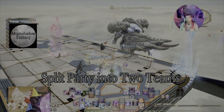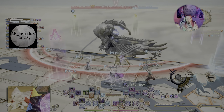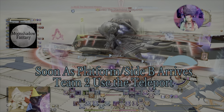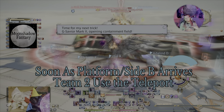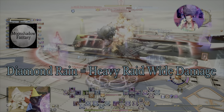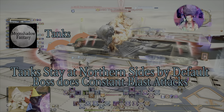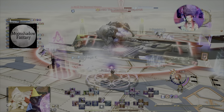We'll jump into the fight by saying that you need to separate the party into two teams — tank and healer, two DPS on each team. The objective is we're going to be jumping from platform to platform with those teams. Platform A is going to be team one and platform B is going to be team two. The move you're looking for is Diamond Rain, which just went off right there. As soon as platform two comes out, team two is going to use the little teleporters on the floor to move over to platform two.